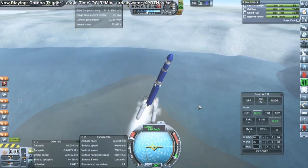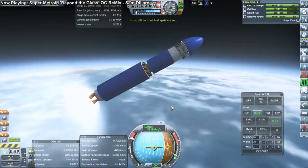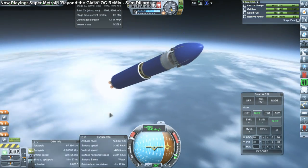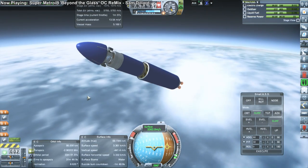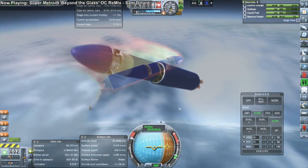The boosters separate here. That pack has the real-life missions in chronological order. So we're on Luna 2, which did impact the moon — it was the first probe to impact a body other than the Earth. A very important mission.